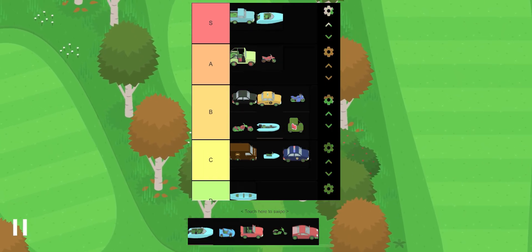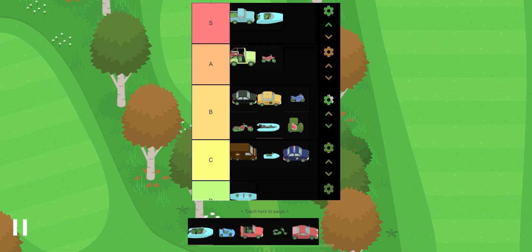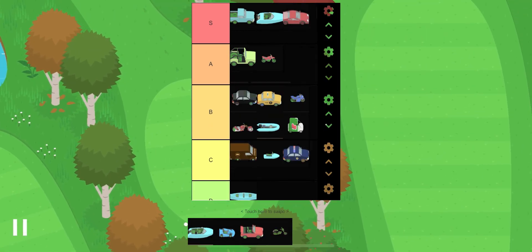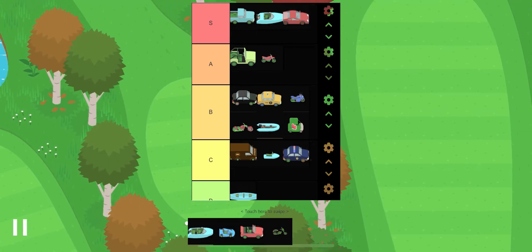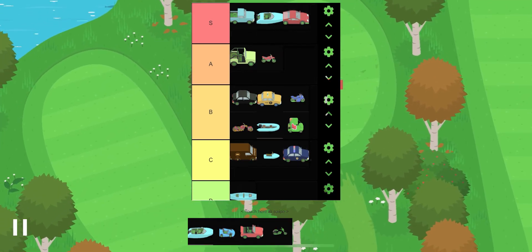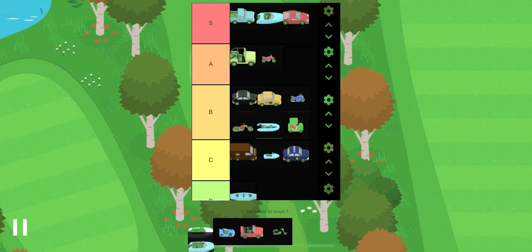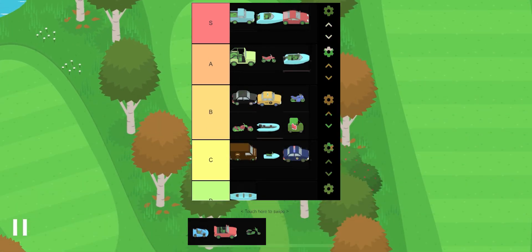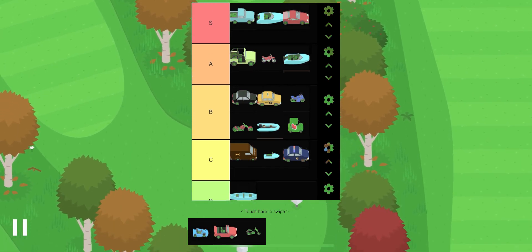The superboat gets an S tier — it's really fast, relatively cheap, and great for its value. The supercar also gets an S tier: it's customizable, fast, cheap, and really good for its value. The next vehicle — the race car — gets an A tier. It's also pretty good for its value, just not as fast as the supercar, so it stays at A tier.